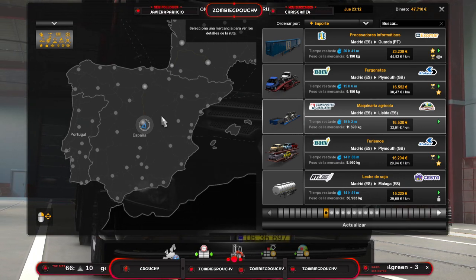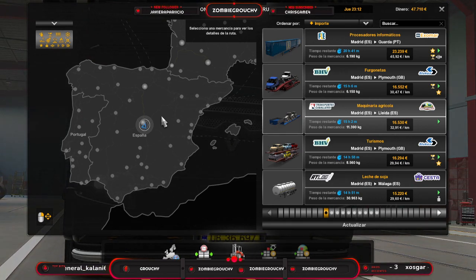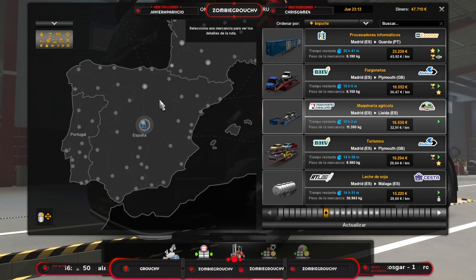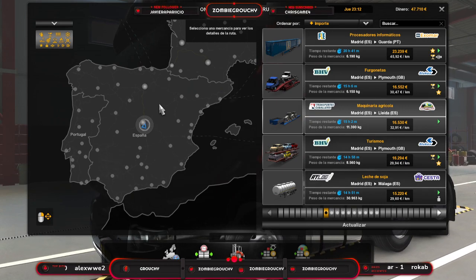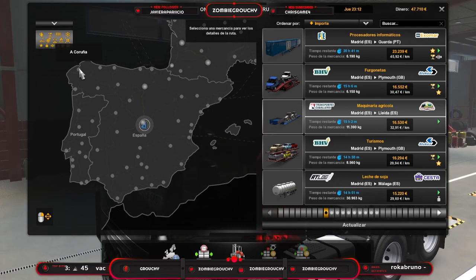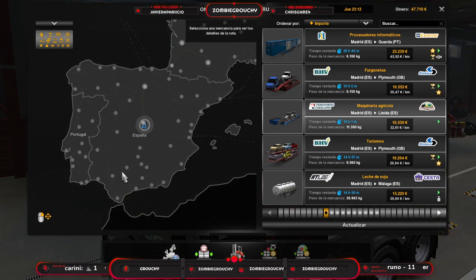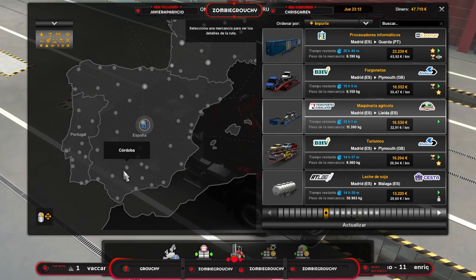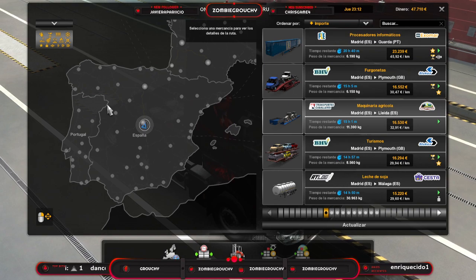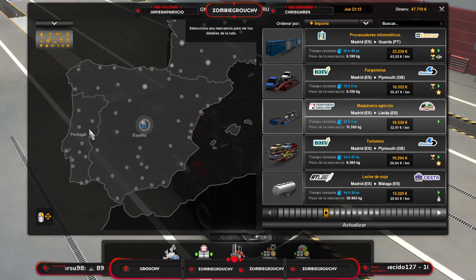Me supongo que como he dicho antes, en futuras actualizaciones del DLC, como hacen con el de Francia, vayan añadiendo expansión de Madrid, zona de Andorra, zona de los Pirineos. Lo que ahora mismo se me está ocurriendo es que vamos a hacer tres rutas: una desde A Coruña hasta Ourense, otra por Andalucía que es muy bonita, y otro día intentaremos realizar alguno por Valencia, Cataluña, la zona de Castilla y León, Castilla y La Mancha, y también por Portugal, vamos a ir variando y desgranando lo máximo posible este DLC aquí en Twitch.